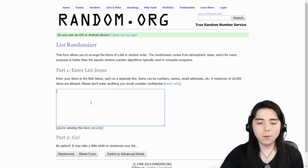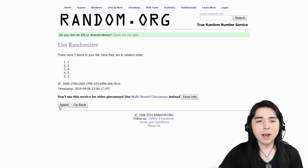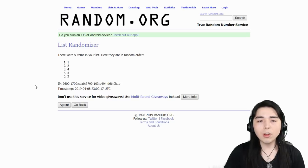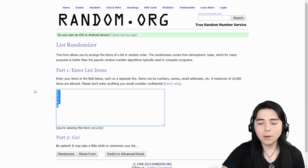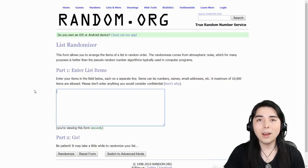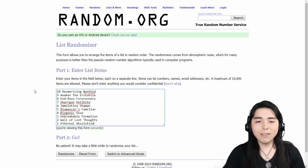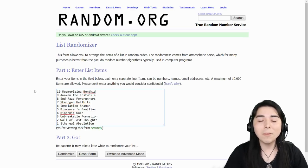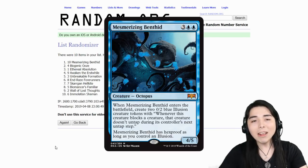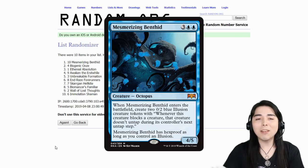Here we are on random.org. We enter a bunch of random selections into this box, press randomize, and it spits them out in a random order — whichever comes up on top is our winner. All our Ravnica Allegiance sleepers are entered. I don't get to see Jungle Fiverr's pick and he doesn't get to see mine. Let's hit randomize — Mesmerizing Benthid! We have to brew a deck around Mesmerizing Benthid. This is gonna be interesting.